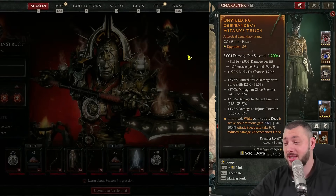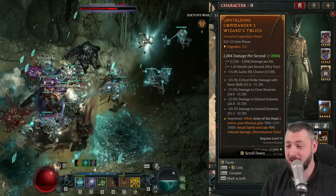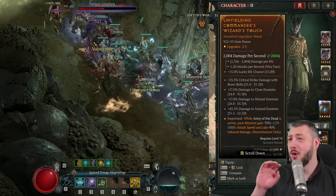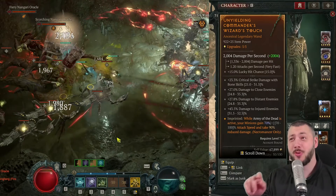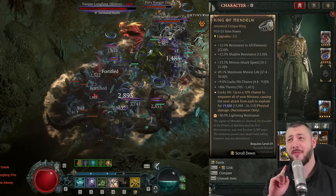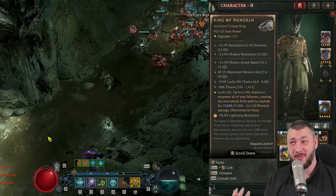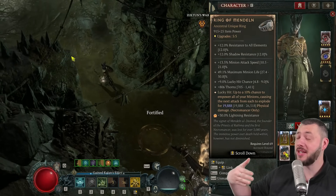The coolest part about our gear: one of the main aspects is in the Codex of Powers, and that is Unyielding Commander. While Army of the Dead is active, your minions gain 70% attack speed and take 90% reduced damage. You have that from the Codex of Power extremely early on and can carry it on your weapon. A two-handed weapon would technically be better, but I don't have the aspect slots to 100% run a two-handed weapon, and you need the lucky hit chance because we are playing an interesting variation of this build that is also running the Ring of Mendelne.